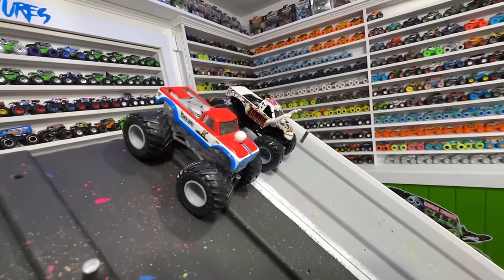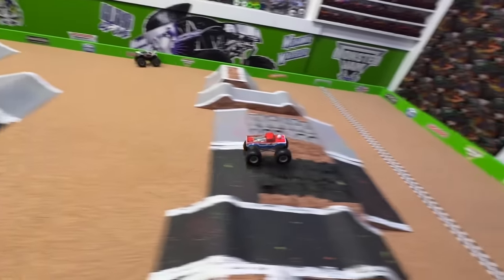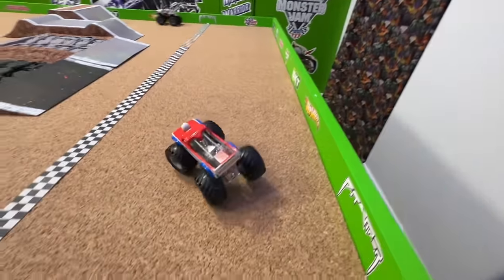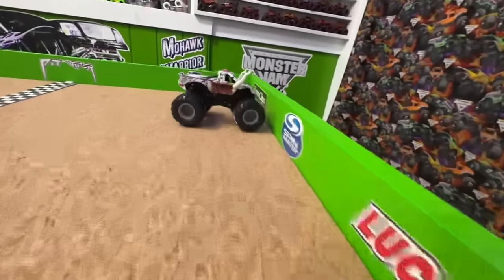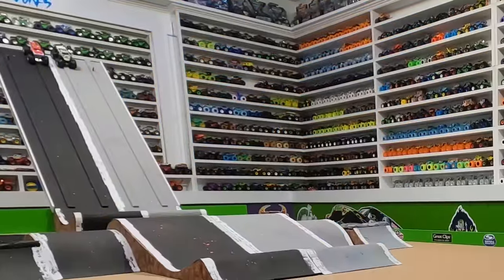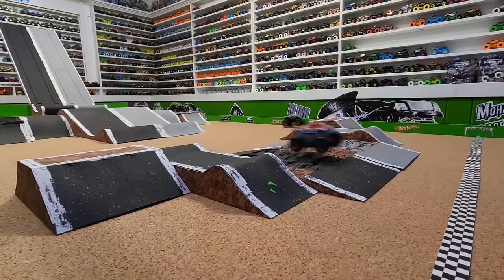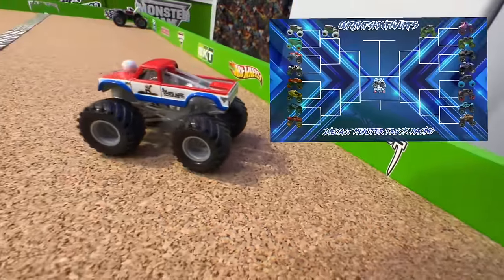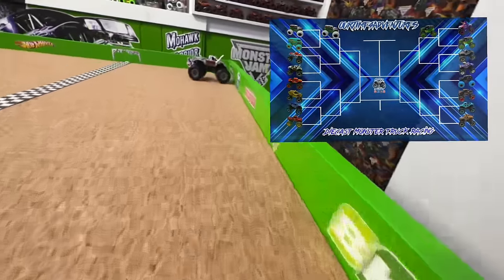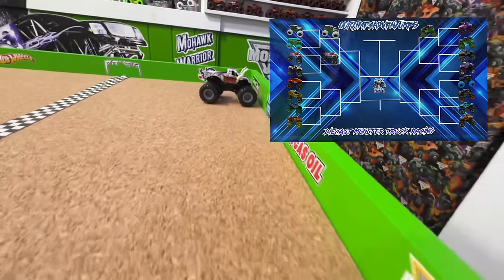Next up we have Cyclops in the black lane taking on Skeleton Zombie in the gray lane. Let's go racing. Cyclops so fast coming out of the gate. Big jump, smooth landing. Skeleton Zombie goes off the left side of the track into the wall. Cyclops takes an easy win - huge hit at the end of the track. As the gate drops, Cyclops just blows out of that gate, really putting the power down. Nice smooth landing, smooth second jump over the cars to take the victory. These trucks are so unpredictable on multiple jumps, but returning champ Cyclops moves on to the next race.